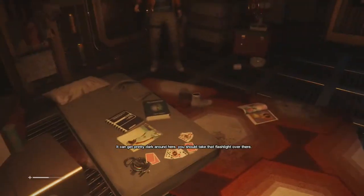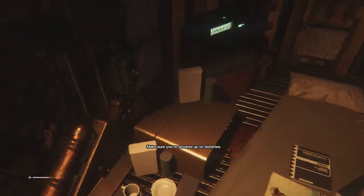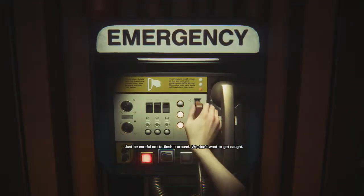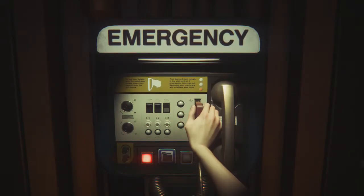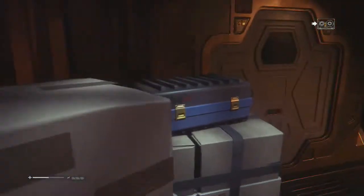Very small amount — it can get pretty dark around here. Make sure you're stocked up on batteries. Batteries are my light. Here we go — flashlight time. There's a headset — that's clever. Just be careful not to flash it around — you don't want to get caught. Saving again for the seventh time and we still haven't seen the alien.